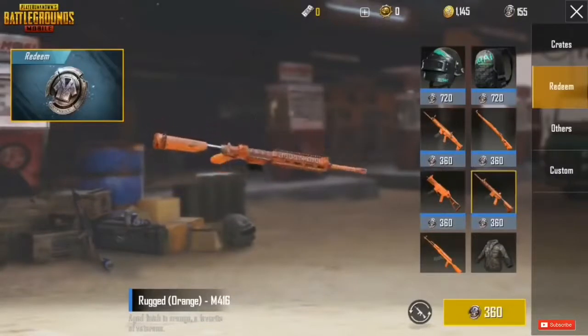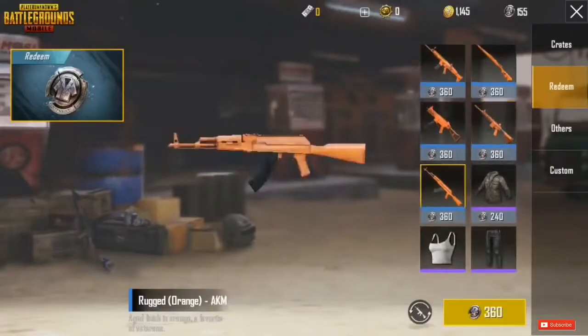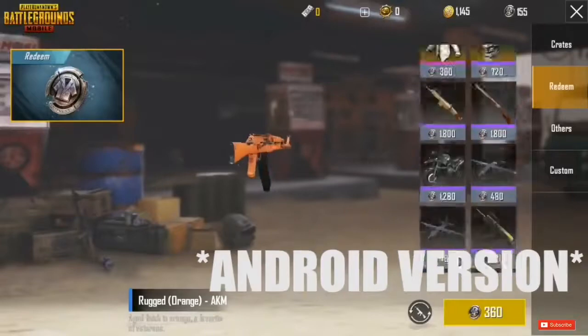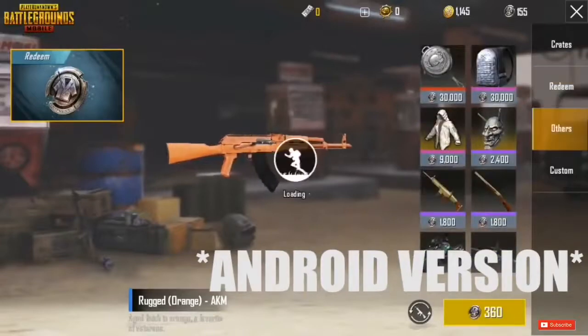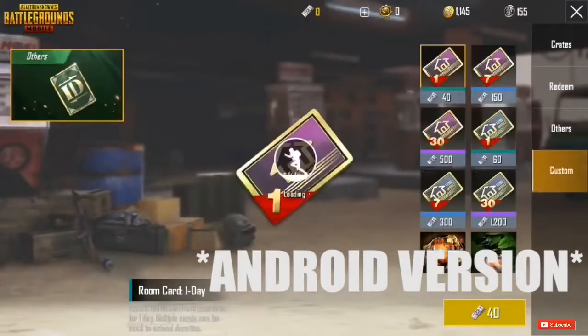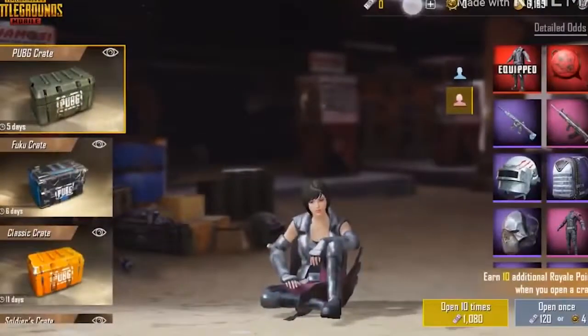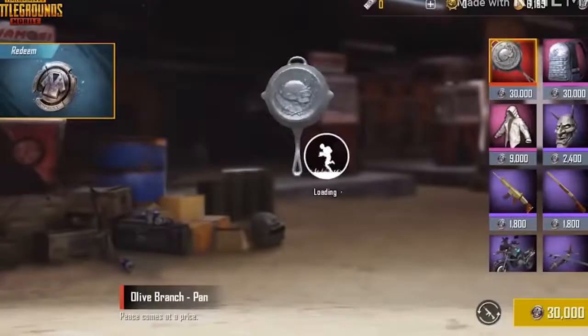You can download this version yourself. If you're on iOS it's going to be a little harder because you need a VPN, but there is an APK download available which is pretty easy. I'll show you some more gameplay — here are more rewards you're able to unlock, including the classic crate again.